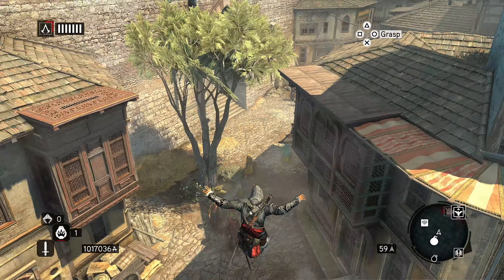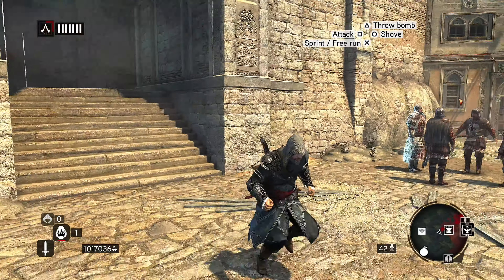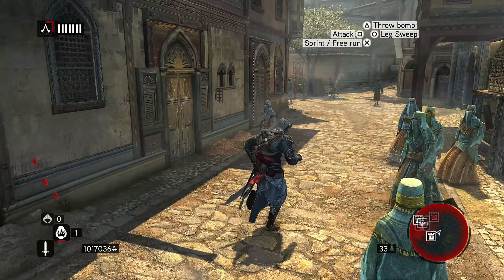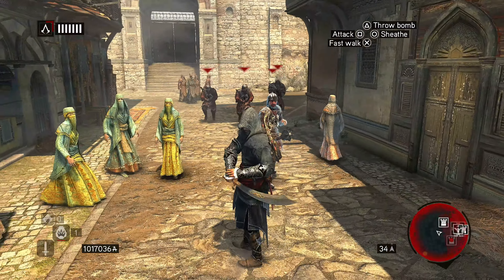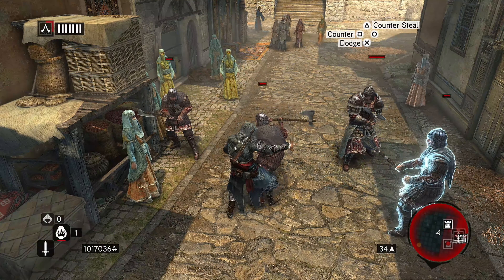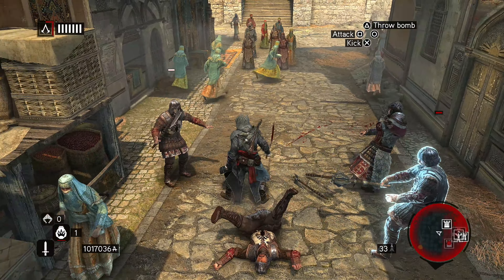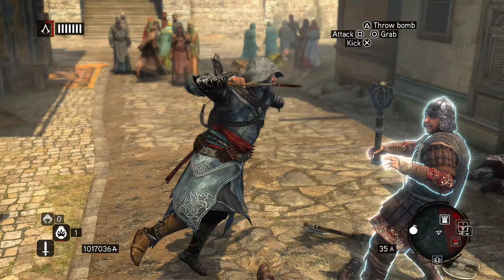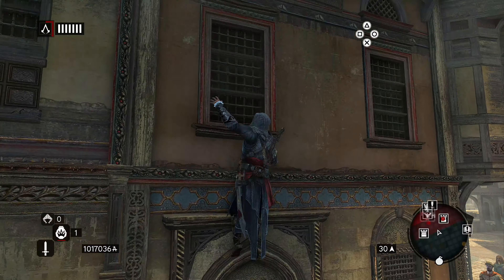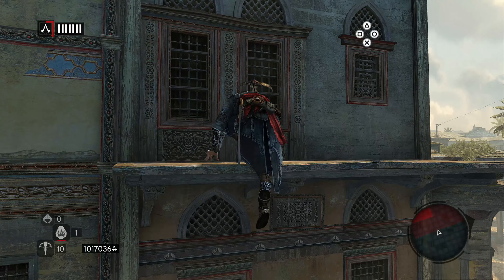There's an entrance there, actually. Is it locked? Yeah, it is. There is a mission for that, I think. Why are these guys mad at me right now? I didn't even do anything. I mean, I jumped down off the roof, I guess. I can get this guy — I wasn't sure if I'd be able to get him. Alright, let's get up on the rooftops here. Get the crossbow out.